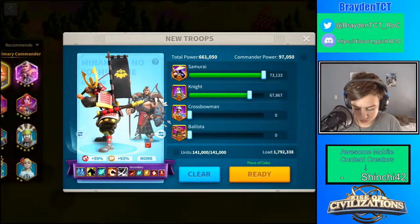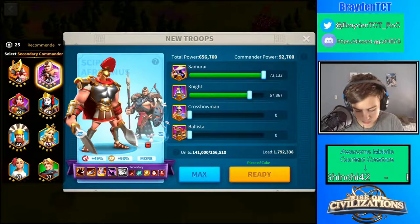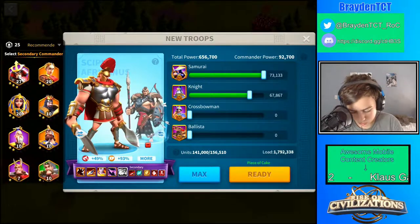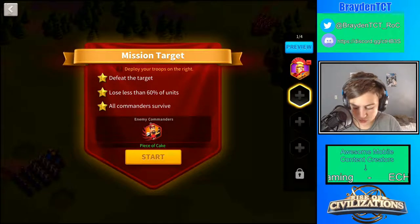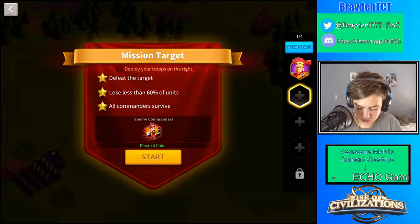So here's Yi Sun-Yi. What you want to do is have a tanking commander. We want to have a healer — let's do Richard because he has good healing skills. I only put one in and it already says piece of cake.